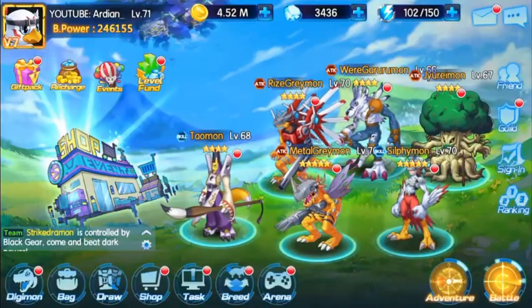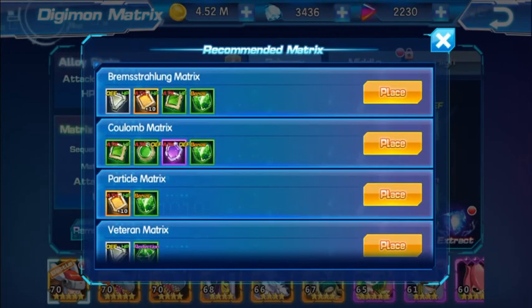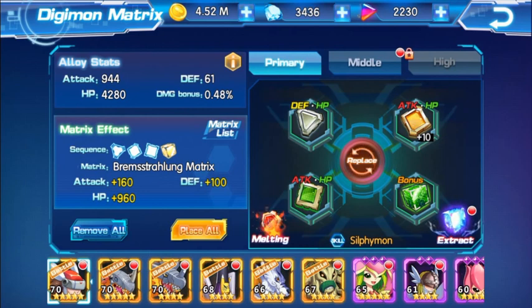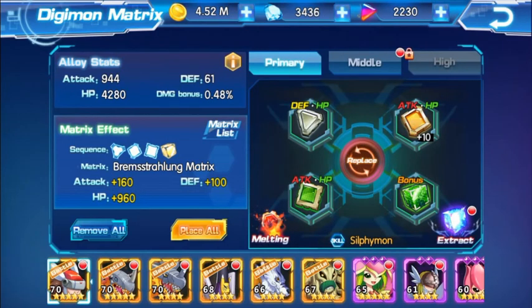Tip number 18 — in the Digimon Matrix or DigiMetal section, if you have enough to make a Digimon matrix, you can place all available matrices. For example, let's take Brem's strong long matrix, click on place, and it will give you a matrix effect and a bonus: 160 attack, 100 defense points, and 960 HP points, plus alloy stats. Click the little icon to show the rules.